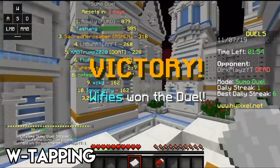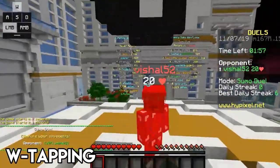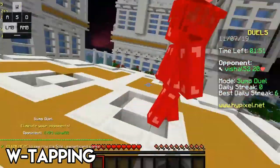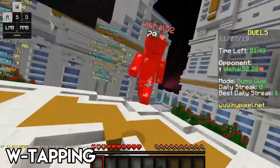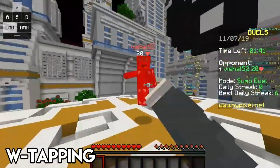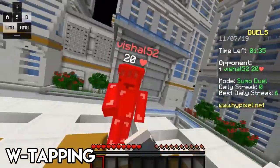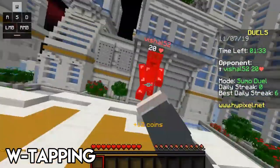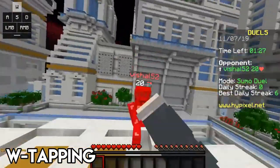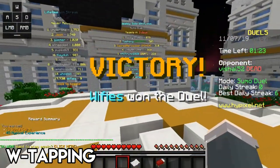W tapping is a pretty good method for sumo PvP — compared to S tapping it is less of a risk. The main takeaway of W tapping is: you hold W and your sprint key, then untap W the moment you hit someone and put your finger back down really fast. What this does is reset your sprint, giving you more knockback.